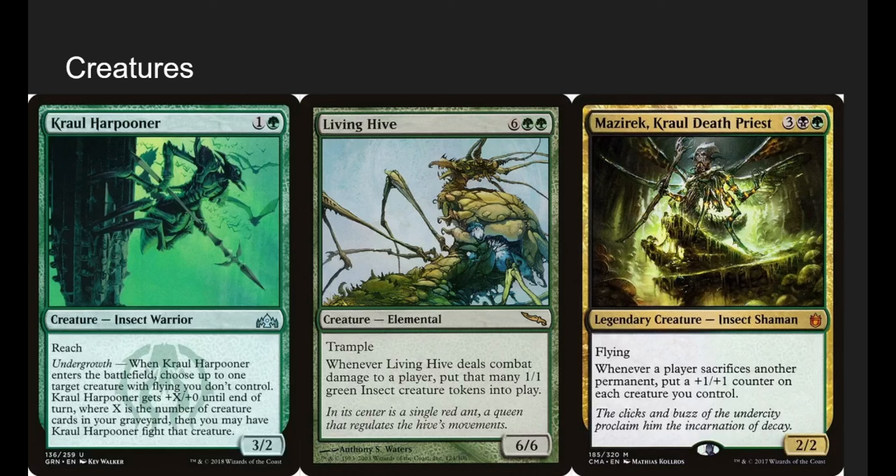Living Hive: it says it's an elemental, but it's actually an insect elemental per Oracle text. It's an 8-mana 6-6 with trample — when it deals combat damage to a player, we make that many 1-1 green insects. With Zask we can give it deathtouch, so really only 1 damage matters per creature blocked, but with deathtouch and trample that damage is always getting through.